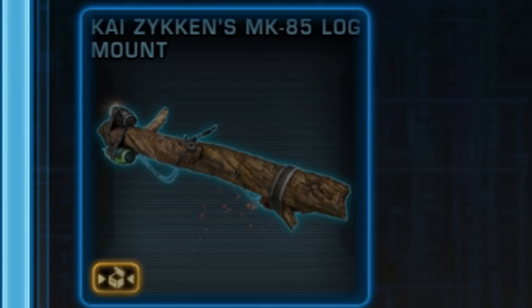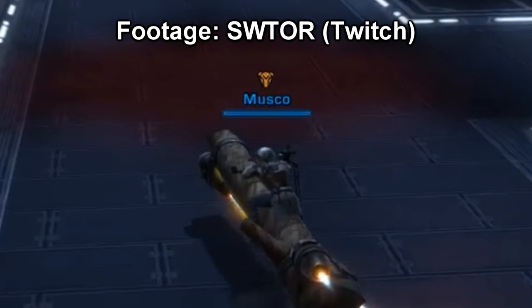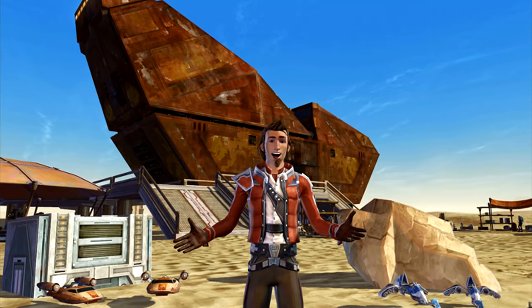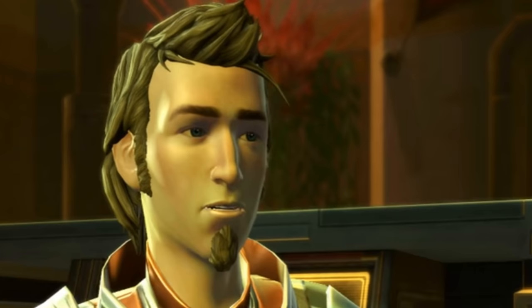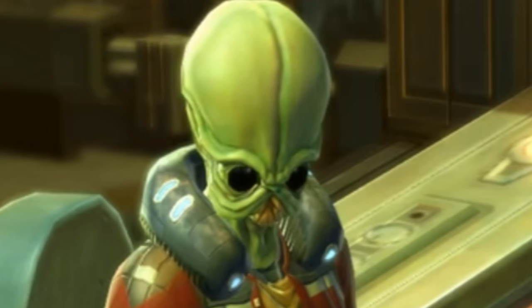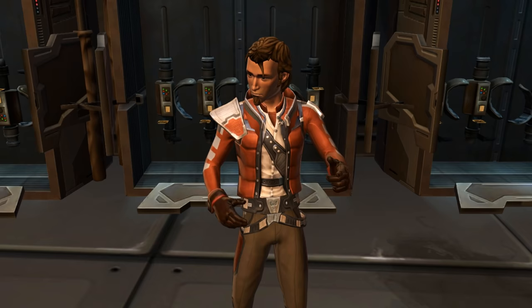Kai Zichen's Log Mount: In 2019, you could obtain a log mount by participating in the public test server. It can't go fast, but at least it works. From the end of 2021 to early 2022, you could obtain a holo version of the mount by participating in the public test server. These contraptions were designed by Kai Zichen, a scoundrel known for his incredible ability to lie and negotiation skills. At the time of this recording, he's also a vendor for gear — a true entrepreneur.